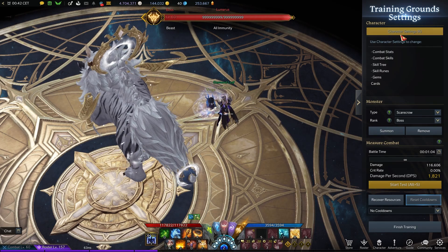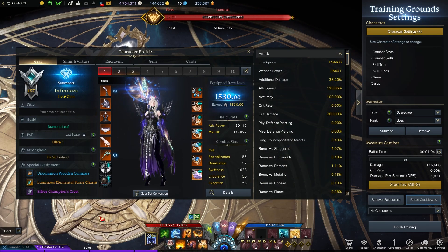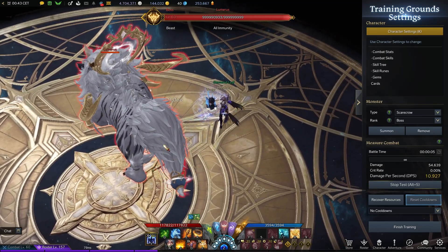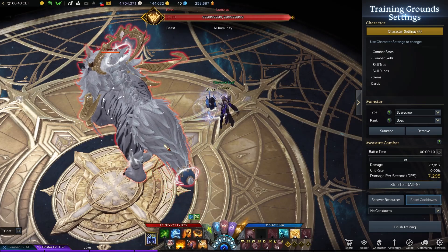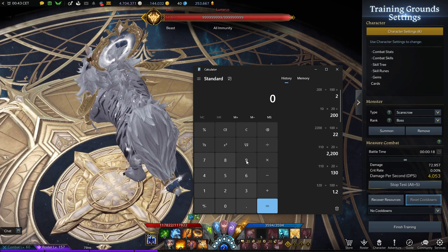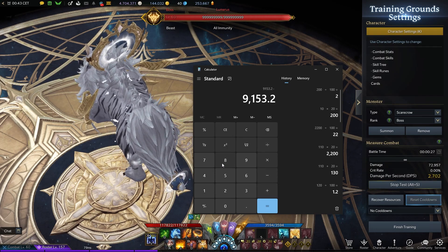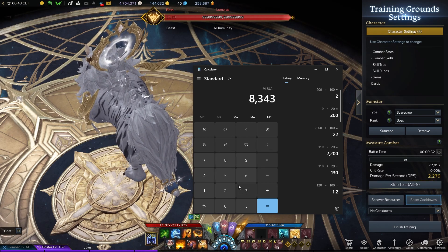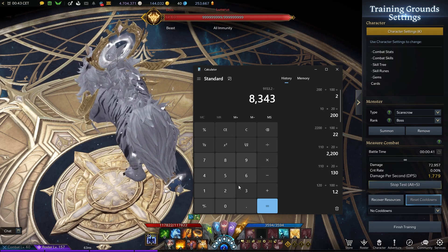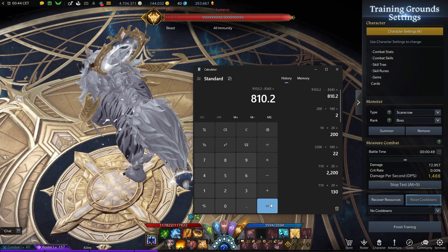Now let's see what happens if we add the 12% additional. Looking at my additional damage in the details, it went up by 12 - originally it was 26. Let's hit the boss: 9.3, 9.9, 8.8, 8.9, 8.9, 8.6, 8.1. So I did the same thing - took a mean value. With the additional damage, my auto attack dealt 9153.2. We take that and subtract the amount dealt without the additional damage, which was 8343. We get 810.2.